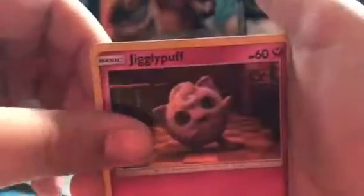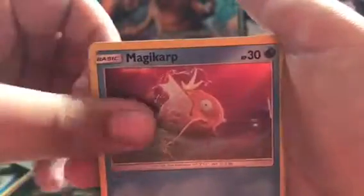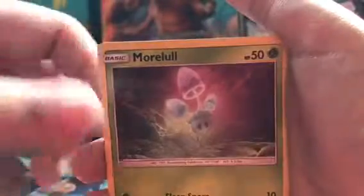What is with all the Jigglypuffs? So we got a Jigglypuff again, a Magikarp, a Murkrow — I'm hoping for a Greninja — and we got a Slakoth. That's pretty good. I like how they're all holos. That's what I like about this set. Alright guys, we've got a Crimson Invasion and a Guardian's Rising pack left.